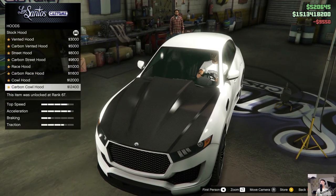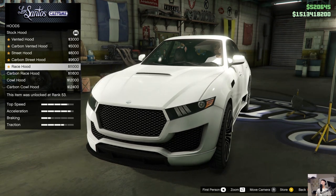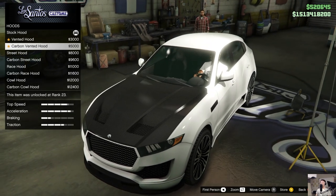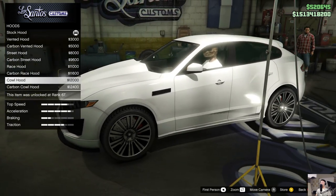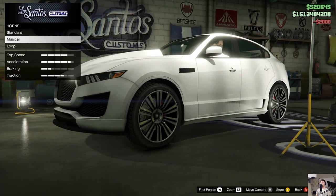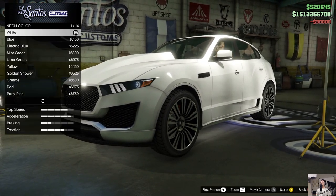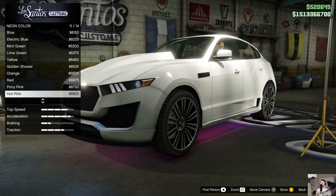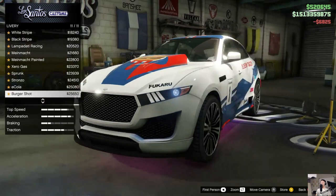Hood. Carbon cowl hood. Not sure if I want carbon on this car, honestly. Race hood looks pretty cool. This looks a little too cliche. This looks like a Ford now. You know what, I'm gonna go for the cowl hood. Don't like the carbon. Gotta do a truck horn. Lights — neon. Front, back, and side, cause I can. It makes it expensive. Let's do hot pink. Hot pink is the new trend.